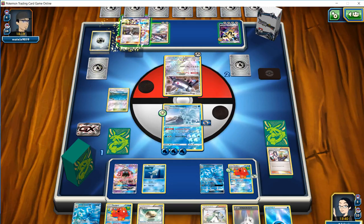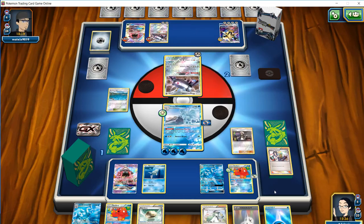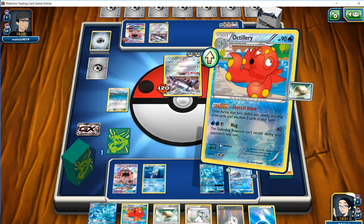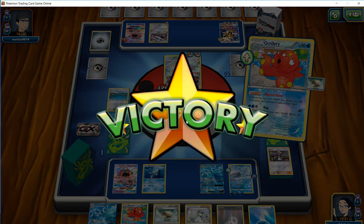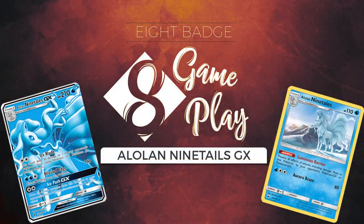Just for fun, we're going to Guzma up the Magnezone, promote our Octillery, retreat into the Baby Ninetales, and our opponent scoops it up. In a very close match against one of the decks that was our weakness — we weren't expecting metal decks — we managed to get the win. We were able to actually take a KO on a metal deck, which is really surprising.